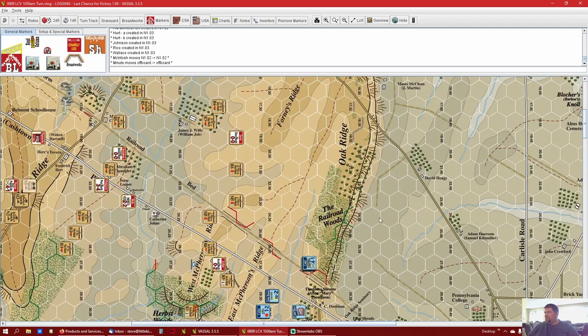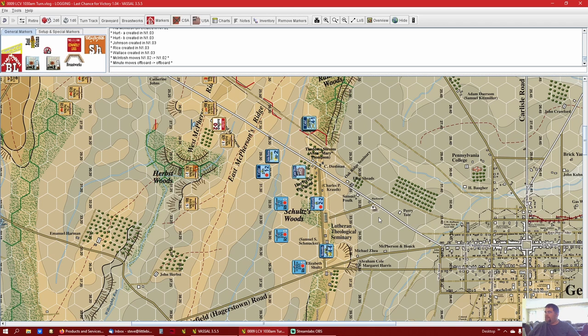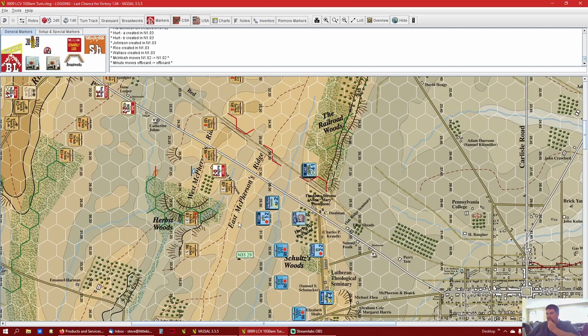We are at the beginning of the 10:30 AM turn. Cutler has followed orders given to him by the player filling in as a Northern general, and the Southern general hasn't been able to give any orders yet. One other thing I wanted to clean up: Caliph's battery - one turn I treated them as a small unit, and I was informed that's not true. It's based on the strength points regardless.